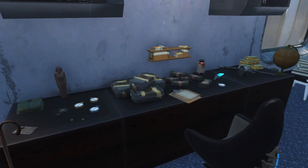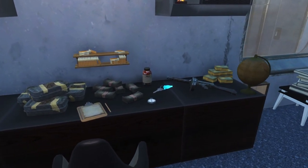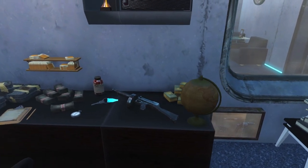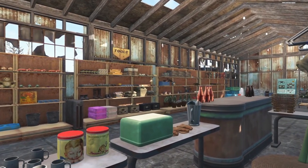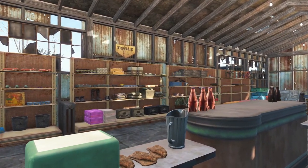Tip 4: clutter. If you want your builds to feel lived in then adding clutter is a great way to do so. Adding clutter can be done with or without mods. If you're not using any mods then you can simply drop an item, pick it up, drag it to where you want to put it — it's a great way to decorate your settlements.